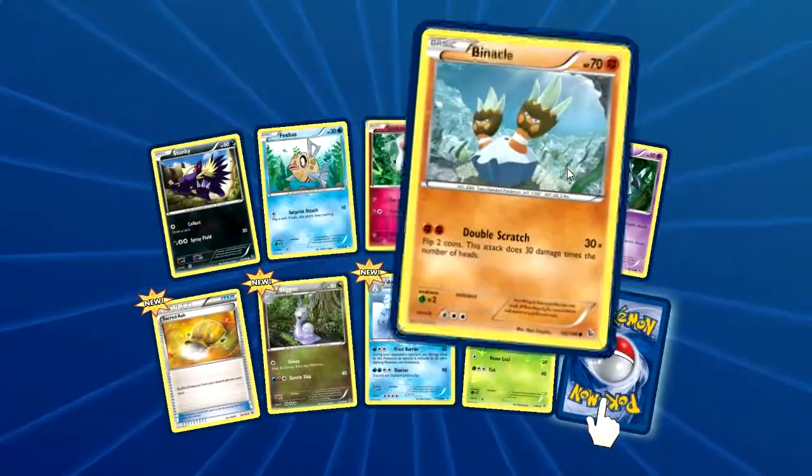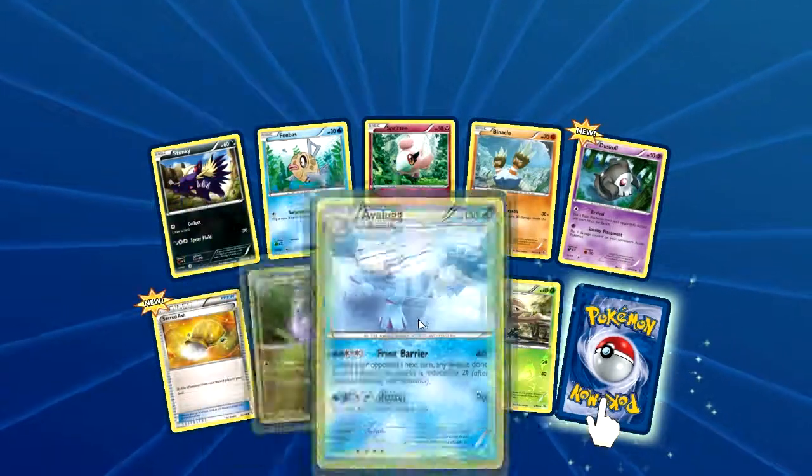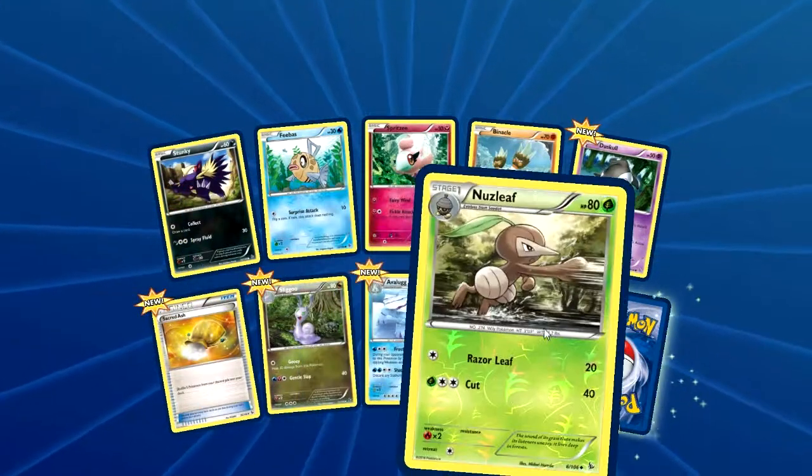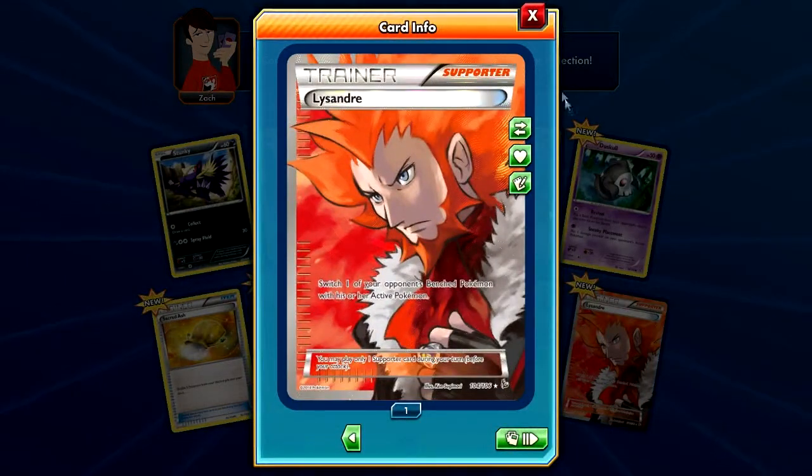Stunky, Fennekin, Spritzy, Binacle, Joltik, Sacred Ash, Sliggoo, Avalugg, Noibat, and our rare is a Lysandre Full Art — cool, that's really cool.